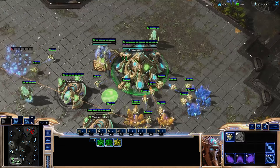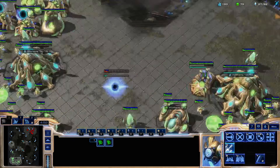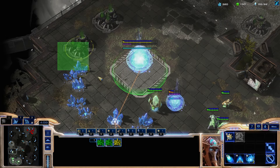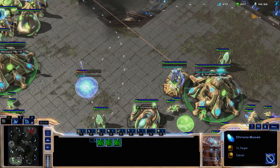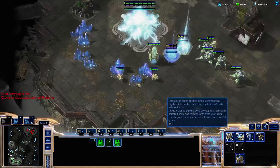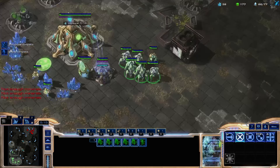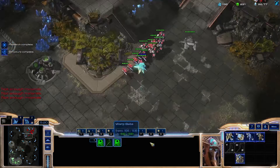The plan right now is to get a very low amount of attack — just the Robo Bay, maybe charge — and saturate this mineral line, maybe not even fully, like eight over here. Then we just hold whatever he does, so we're not trying to be too greedy. Let's add a couple more gates, get charge, and this probe amount is plenty — let's cancel a couple.